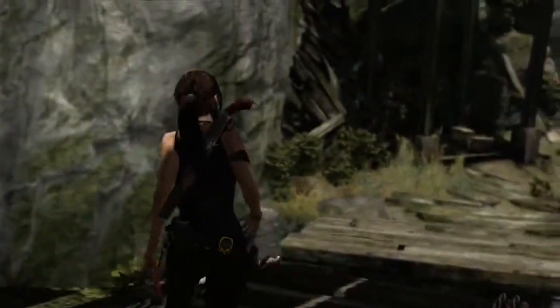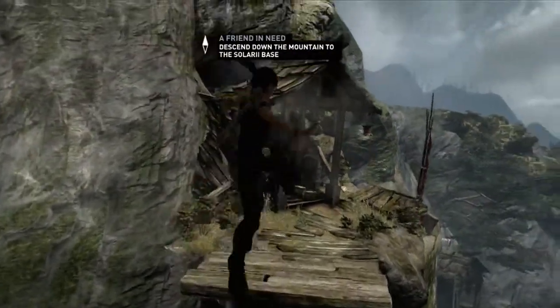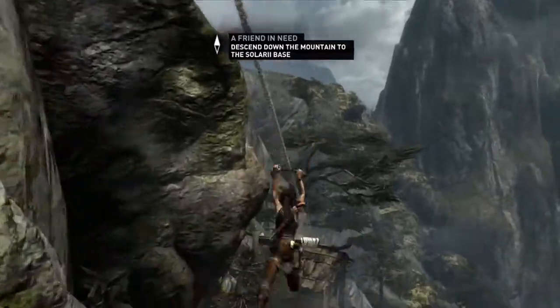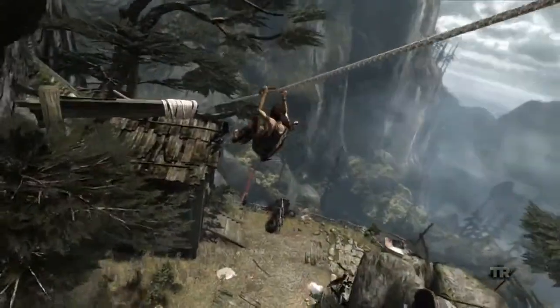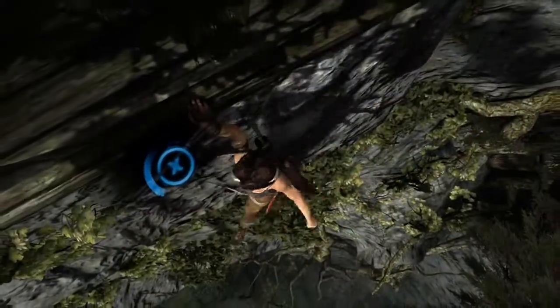We can see that Lara's friends, in particular Sam, is in trouble, and she has a very clear goal now — which is to make her way to the scavenger fortress where Sam is being held. She knows that's down at the bottom of the mountain, and she's going to find a way down.